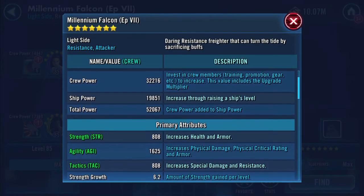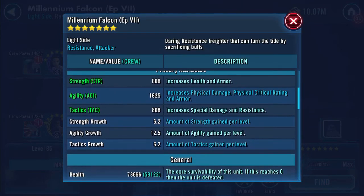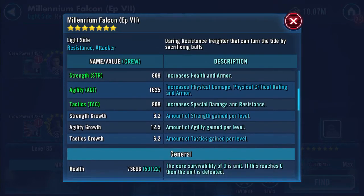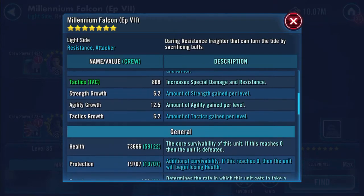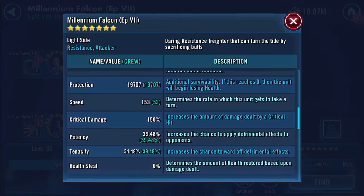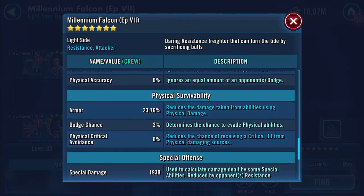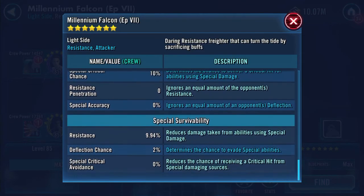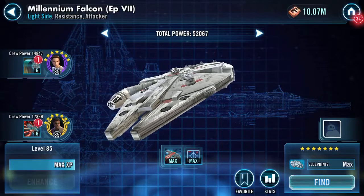One gold pilot. Doing this slowly: 73,666 health, 19,707 protection, speed remained at 153, 12,823 physical damage now. All the other stats appear to have remained the same.